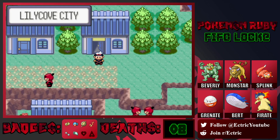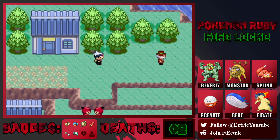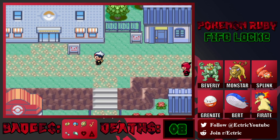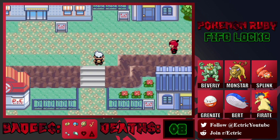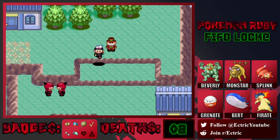So now we can fly over to other places. We'll collect the ash in between episodes — let's just go and get ourselves an encounter in Lilycove. I think that's a good plan.